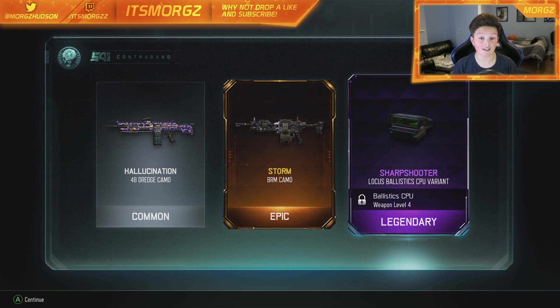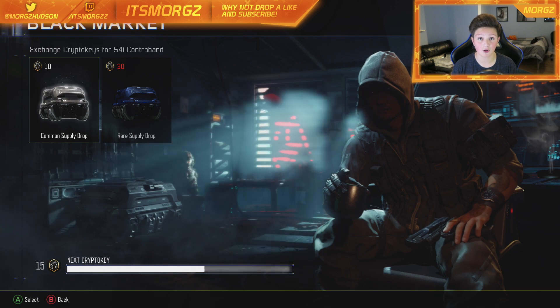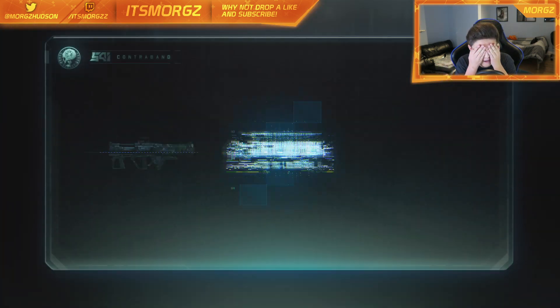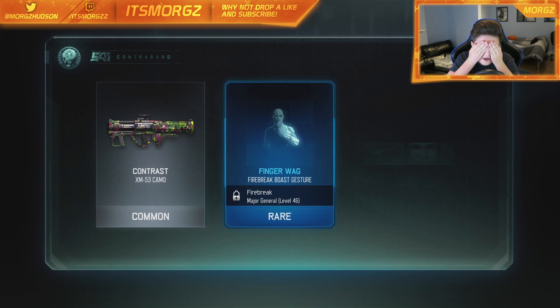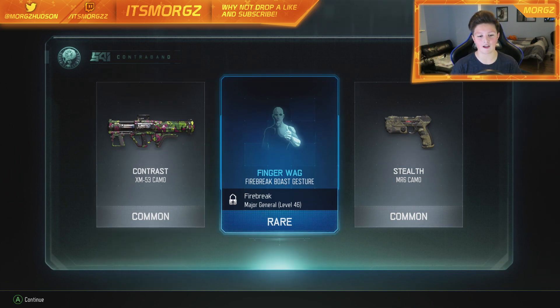Another epic — this is insane guys, my luck in these drops is unreal. At the end of this video we'll test out the Storm camo and see how it looks in an arena. We've got one more left, so let's see. I'm not going to look — let me spice it up a bit. Removing my hands in three, two, one. We got a rare — not a bad little end to the video. We got a Fire Break gesture, and the Fire Break is the specialist I use with the Purifier.